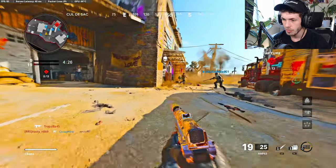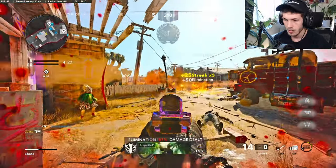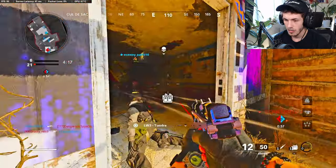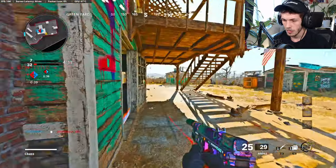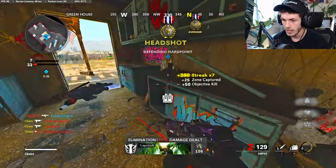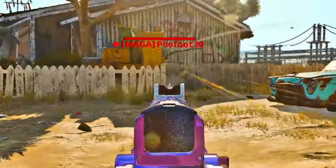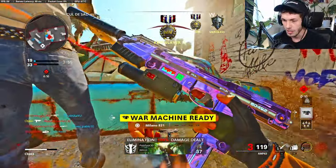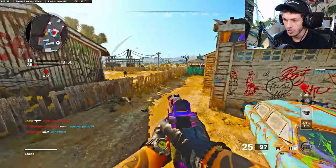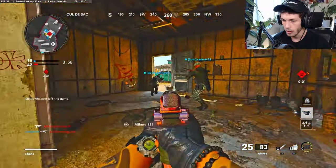We get the first kill. Okay, we need to drop a nuke on these guys — these guys are really bad. I'm really not liking the Task Force Barrel. We got one dude AFK. Oh my god, these lobbies are so relaxing. I think I'm going to do more lobbies like this — it's so fun. Once you're used to sweaty lobbies, then you go to an easy lobby like this, it's actually really fun.